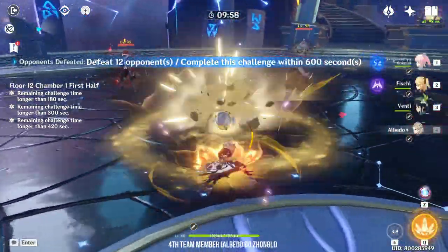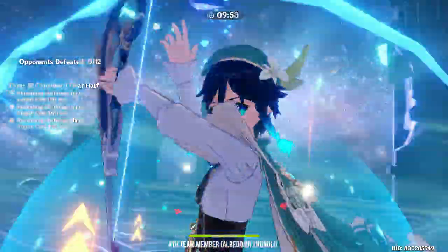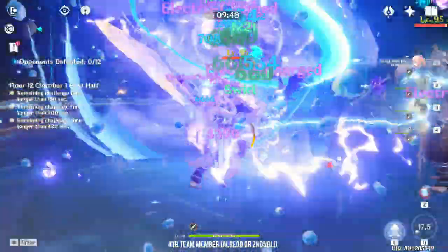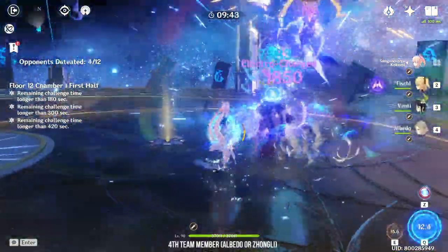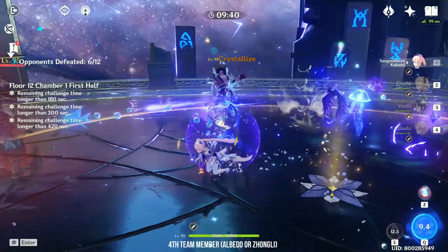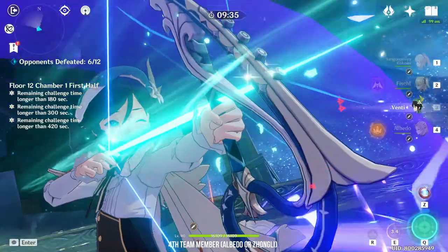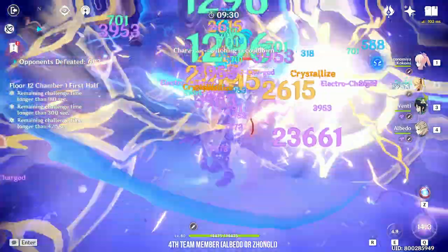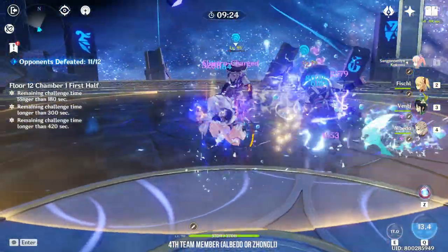If you don't want to run an Electro sub DPS or Xingqiu, you can also use characters like Zhongli or Albedo, who deal off-field damage without interrupting Electro Charge reactions. Zhongli is there for his shield and 20% elemental resistance shred. Albedo is there for his off-field Geo damage and can also increase your team's Elemental Mastery further, which is really nice with Electro Charge. I've seen a few people try to mix Electro Charge with Xiangling, but I don't think it's a good team — your elemental reactions get mixed up and it's counter-intuitive. Personally, I'd just stick to a pure Electro Charge team.